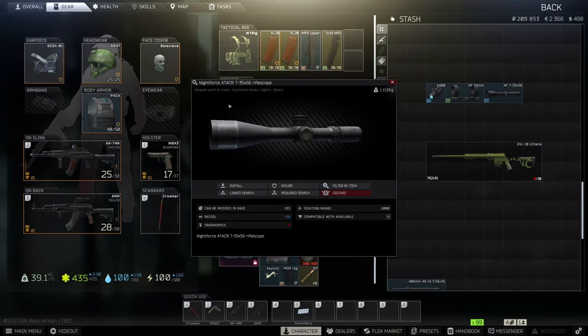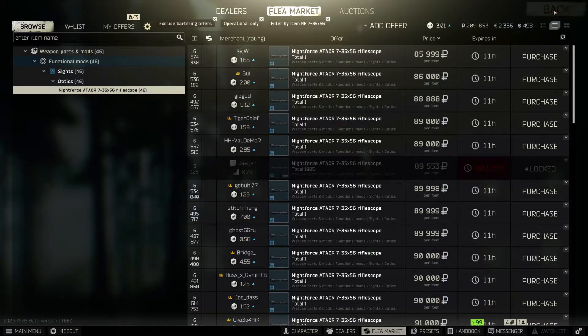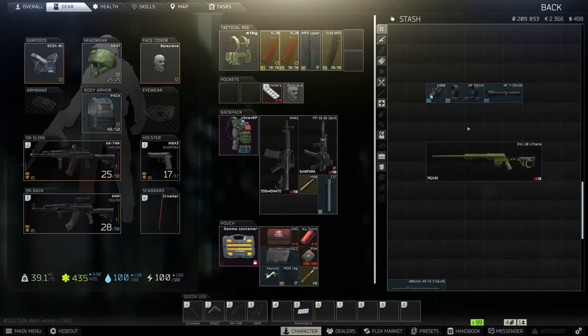We're also going to get a Nightforce Attack R Rifle Scope. You can get it at Jaeger Level 4, but if you just want to get this knocked out and get the XP, buy it off the market for 85,000 rubles right now.